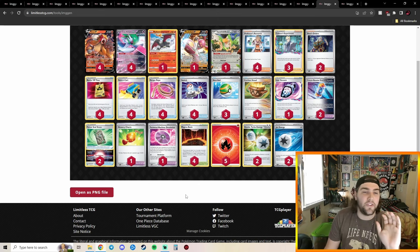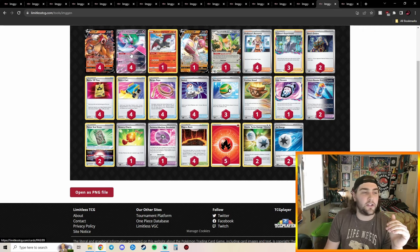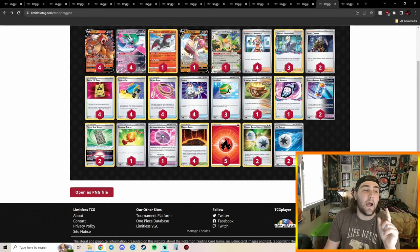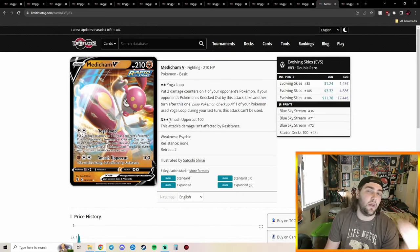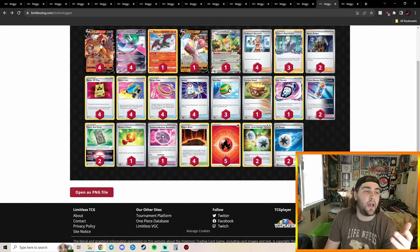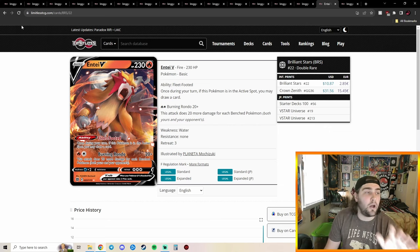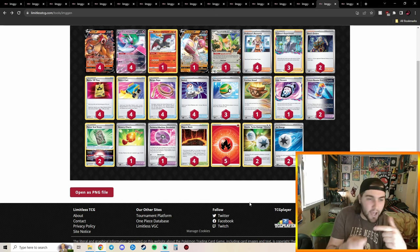I've already imported this list into Pokémon TCG Live. The deck is fast and aggressive — Iron Valiant's Tachie on Bits ability lets you put two damage counters on an opponent's Pokémon when it moves to the active spot, then you Yoga Loop. Entei's Burning Rondo does 20 damage for each Bench Pokémon on both sides, has 230 HP, but a three-retreat cost — that's what Jet Energy is for.